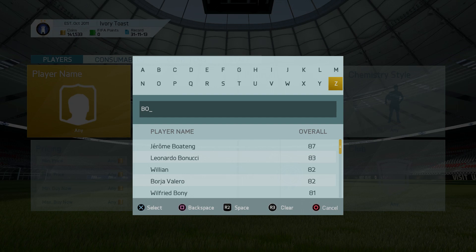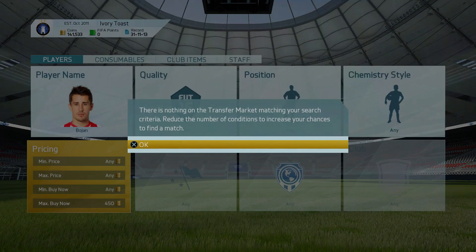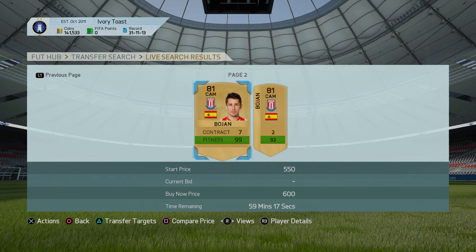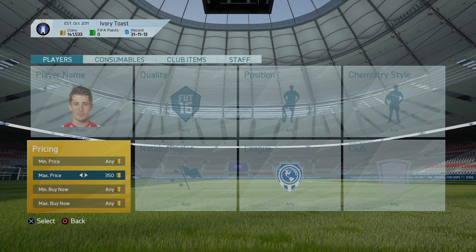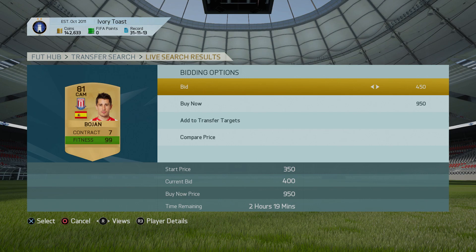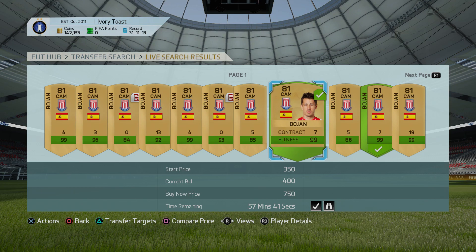Another good player is Bojan from the BPL — he's 81-rated. His cheapest price is 700 coins. Type 700 into the tax calculator and you get 665, so you want to pick him up for around 500 coins, bidding at 450. I'd always go up to about an hour on the auction timer. I got caught one day and it took me one day and 15 hours to finally win him — but I still made a profit. Just watch what you're doing with the auction times.